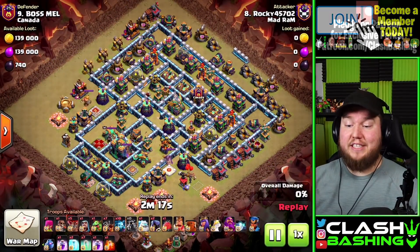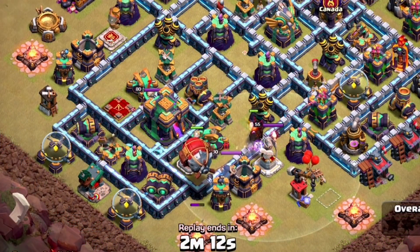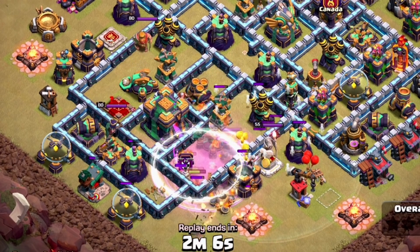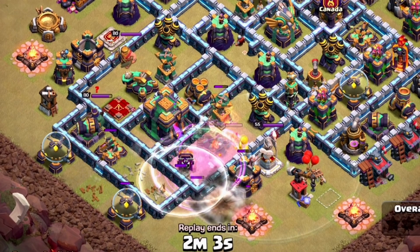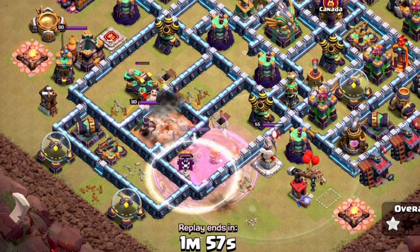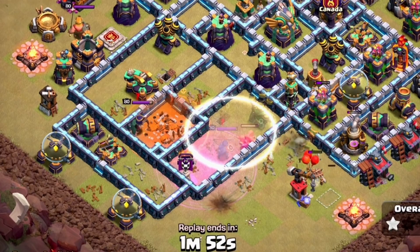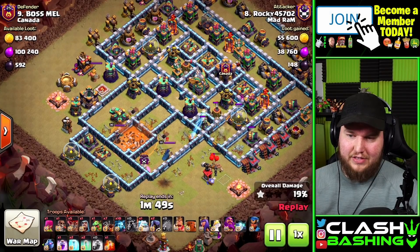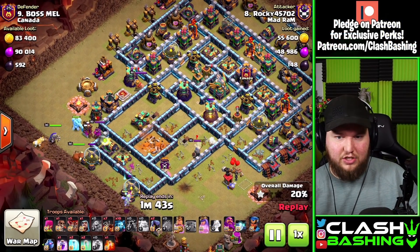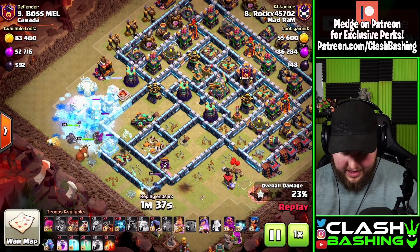Let me show you one that was a little better executed. On this base, time is not an issue — two minutes sixteen seconds. I use the Hound just to tank for the blimp so it gets where it needs to go. Then we get the Town Hall out, try to get the Scattershot, and really gut this right-side compartment. I would have loved to get the Royal Champion out here, but I misplaced that invis because I wanted to get that Air Defense — luckily we still get it down.